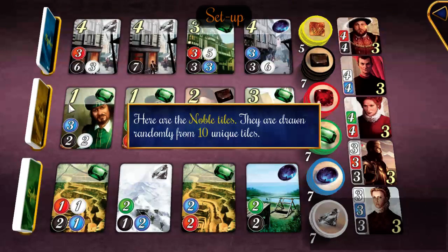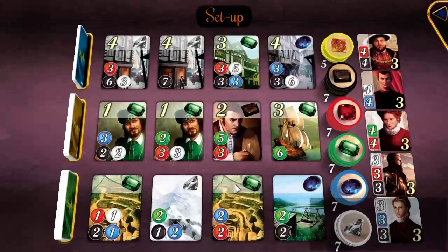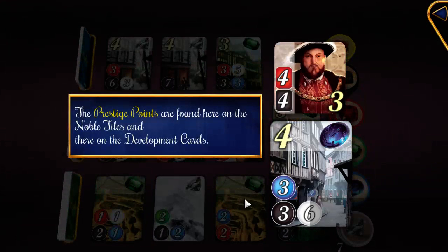The cards themselves sometimes have numbers on them. Generally in the top row and the middle row they have larger numbers than the bottom row. You want to get 15 points by acquiring cards and noble tiles — points are indicated in the corner, like where it says 4 or 3.